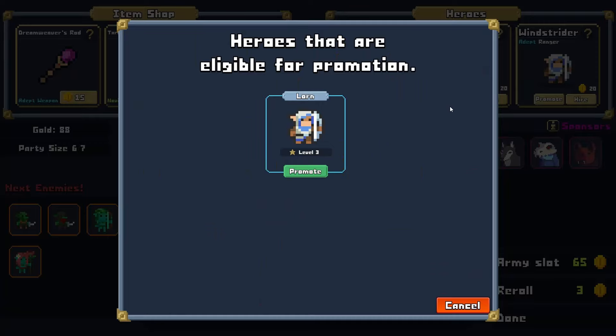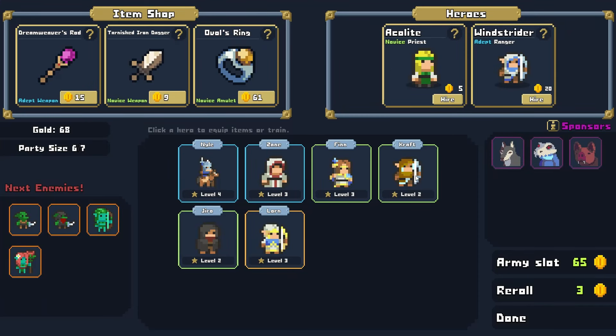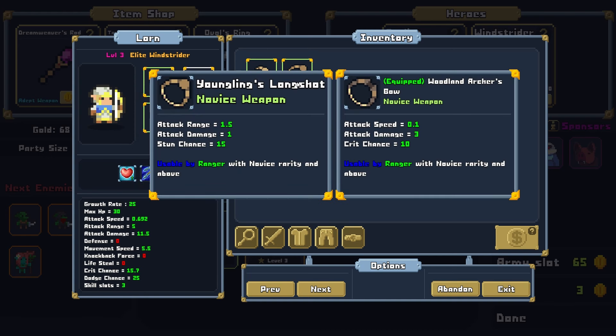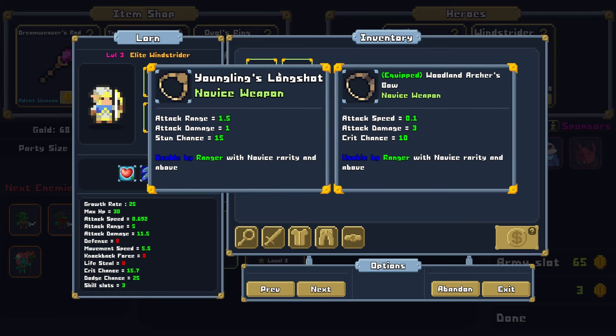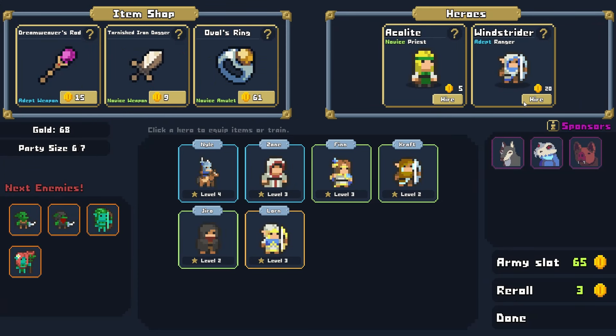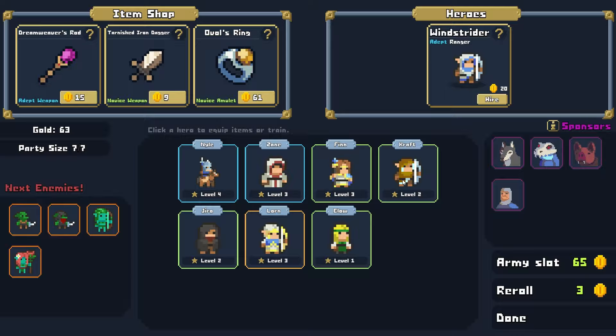Windstrider — let's get him promoted. So we now have an Elite Windstrider, looking strong. Looks like the loot from last go-round didn't register. Do we get another Windstrider here, or do we go with another Healer? I think another Healer might be the appropriate choice — yeah, let's go with another Healer. It just makes sense; we've got to have somebody that keeps us alive.